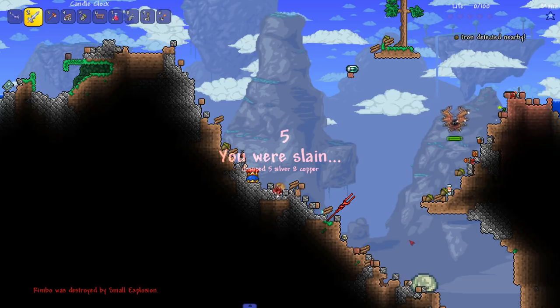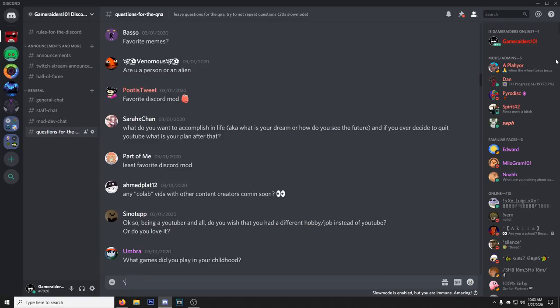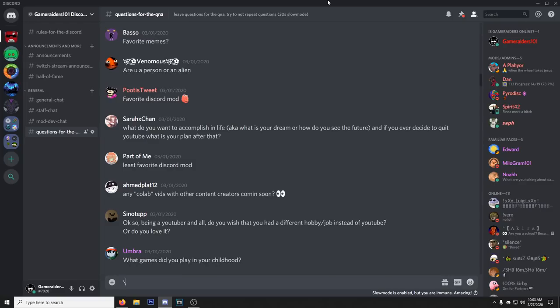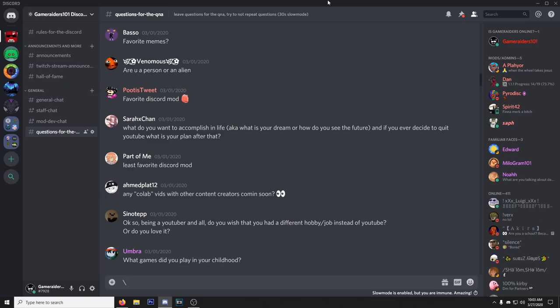I don't even know if I have enough content for a full video, but you know what happens - we go to the Q&A questions! Here we are. Scrolling to a random part of the questions. First one: favorite memes - the ones that make me laugh. Are you a person or an alien? I can't answer that. Favorite Discord mod? None, I hate all of them. What do you want to accomplish in life and what's your dream? That's a deep question.